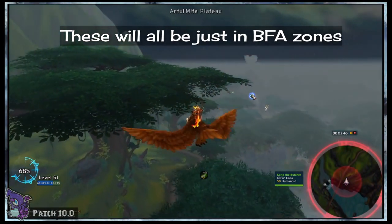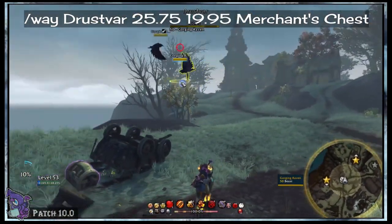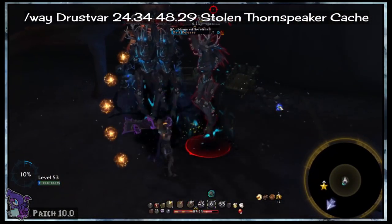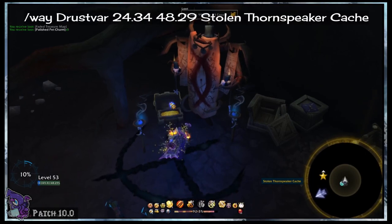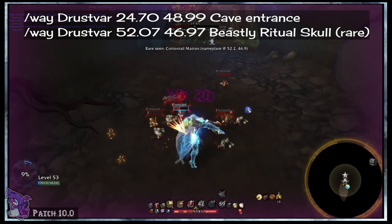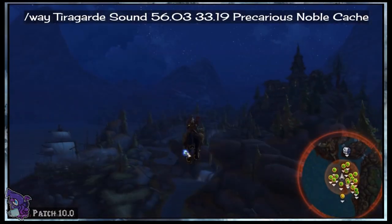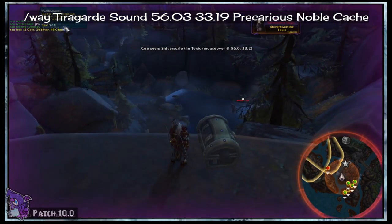Since I know I am not the only visual learner, let's go through each of these real quick so you know where they are. In northwestern Drustvar we have the Merchant's Chest — this one requires a key to open, but the raven who has the key is flying around above you, just kill it to get the key. Down in southwestern Drustvar we have the Stolen Thornspeaker Cache, guarded by three wicker beasts inside a little cave — kill them and you'll get to the chest. Still in Drustvar, we have the Beastly Ritual Skull, which spawns the rare the Cottontail Matron. If you don't see this star or the skull, move on — it seems to have a long spawn timer. Up in northern Tiragarde Sound on a rock outcropping we have the Precarious Noble Cache — nothing fancy needed for this one, just go loot it.